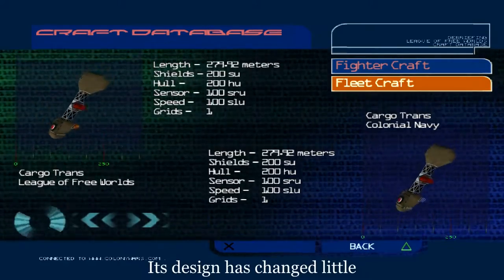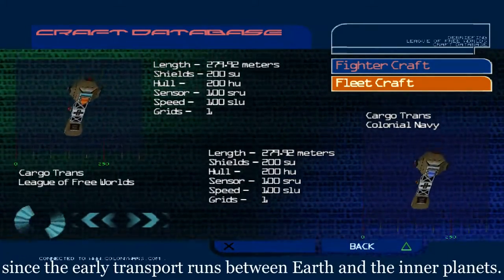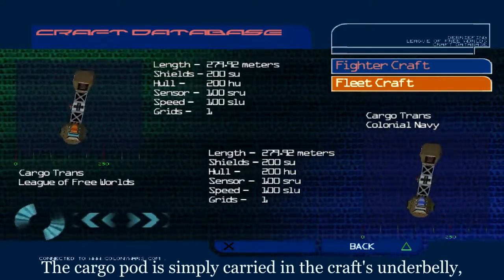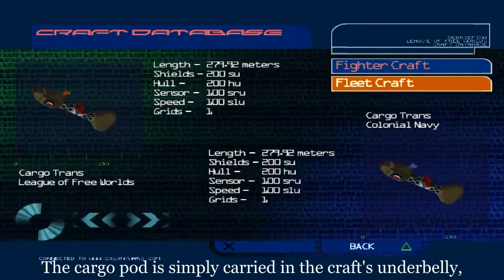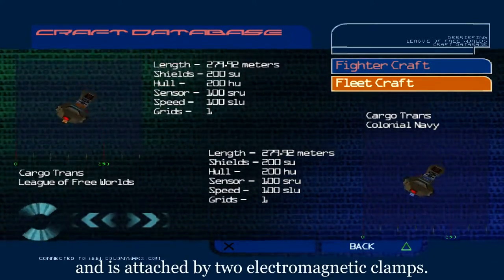Its design has changed little since the early transport runs between Earth and the inner planets. The Cargo Pod is simply carried in the craft's underbelly and is attached by two electromagnetic clamps.